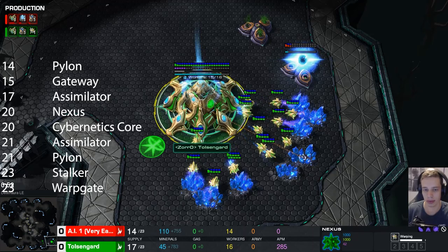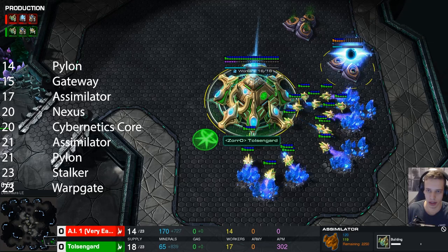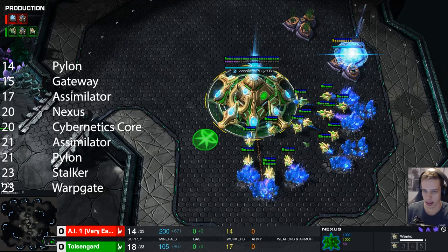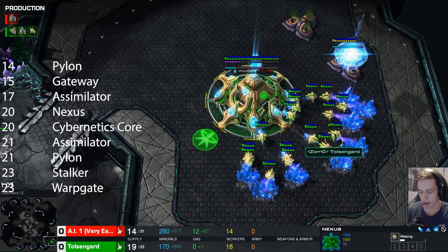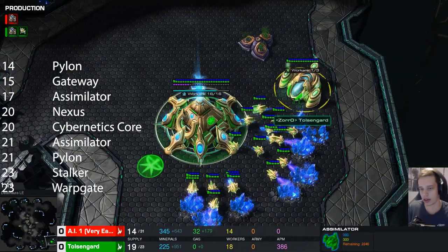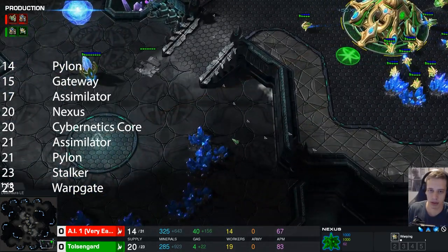We're going to go on with a standard 1-gate expand with only a single gateway and gas before an expansion start. We're going to keep 16 workers on minerals at all times basically - literally the entire time there's going to be 16 workers on minerals. It's important to note: there's some builds where you want to send 2 in gas at the start, then when you're building your Nexus you have 2 in gas and only 15 on minerals. But here it's 16 on minerals. We rally towards our natural.